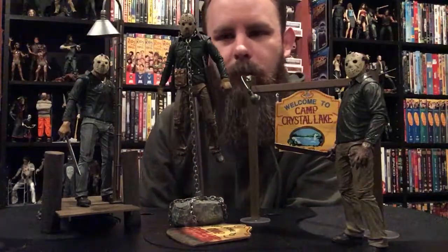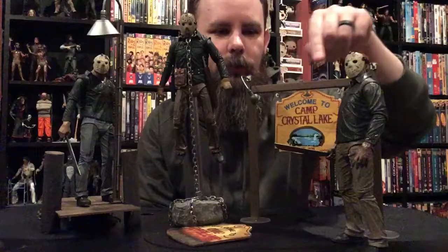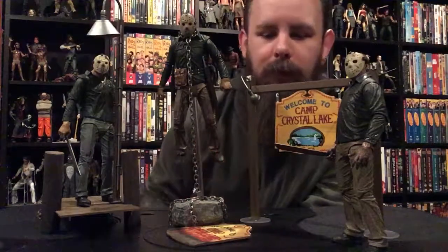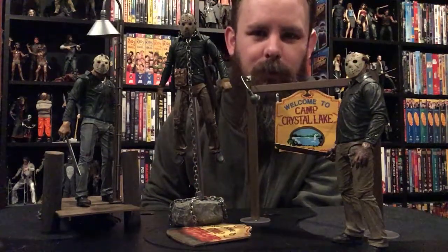I will move on to the Crystal Lake sign, which is very simple but also very effective. Something that's been part of the series since the first film. The iconic sign — Welcome to Camp Crystal Lake. Very easy assembly, but it just looks really cool with the Part 4, the Final Chapter Jason.